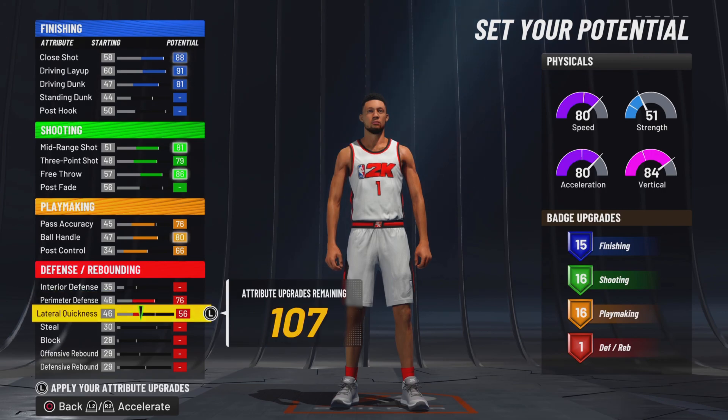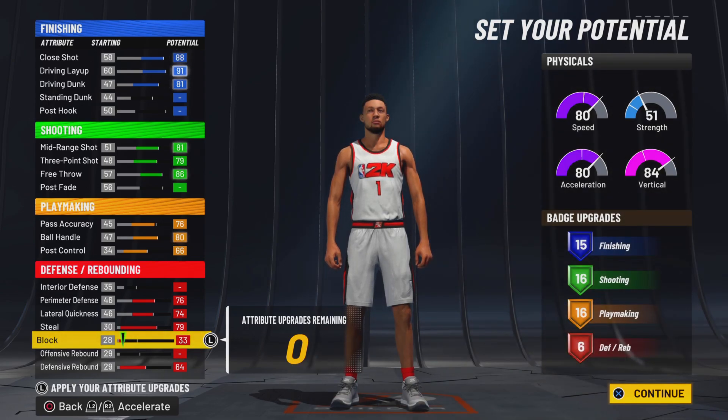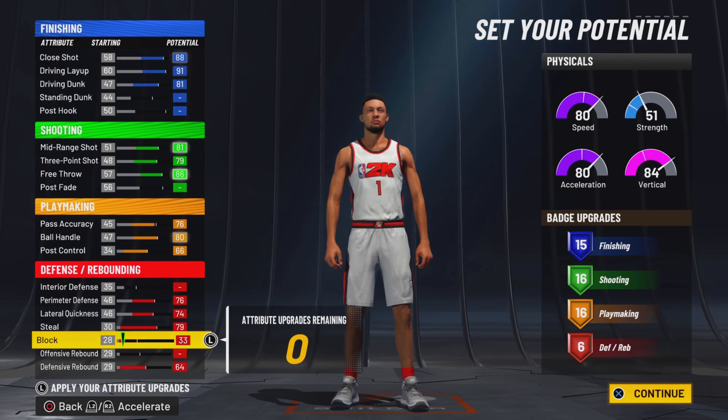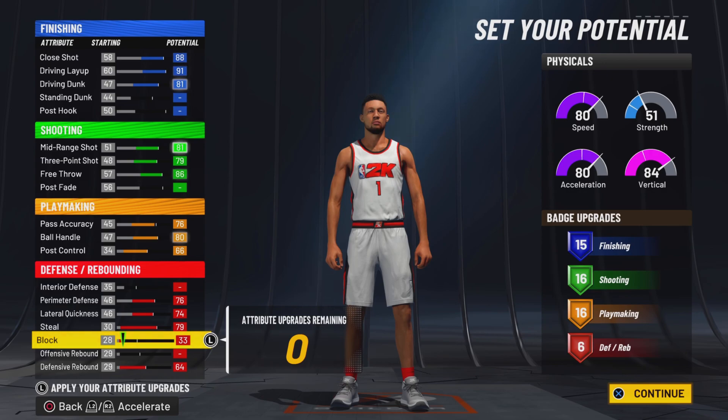Max out perimeter, lateral, steal, defensive rebound, and put the rest on block. So 15, 16, 16, and 6 — that is pretty well-rounded. If y'all boys hit level 39 from Season 2 all the way up until now, I would say put all your extra badges into defense, just so y'all boys can have extra defensive badges to spread around. 15, 16, 16, and 6 — that is a great badge spread count, in my opinion.